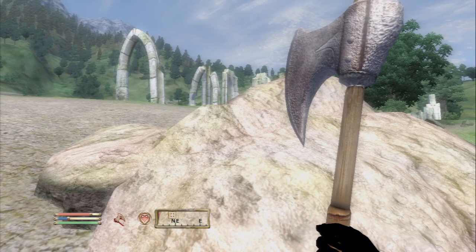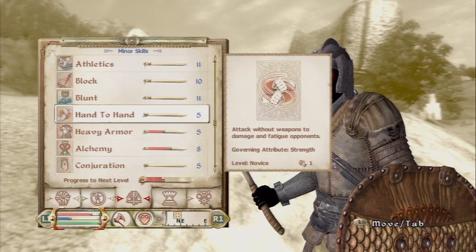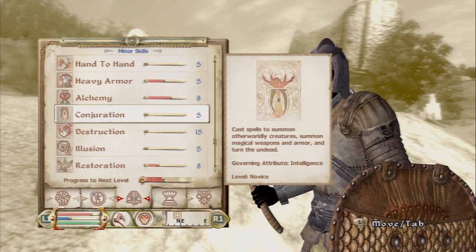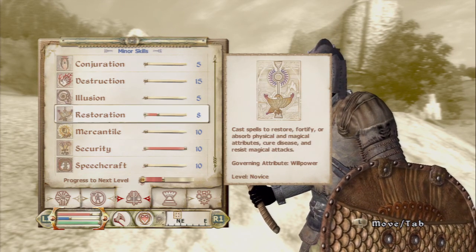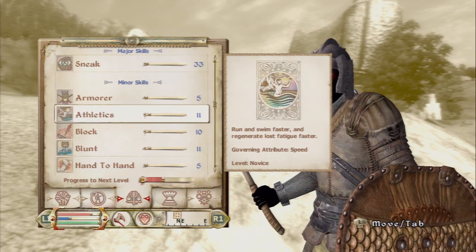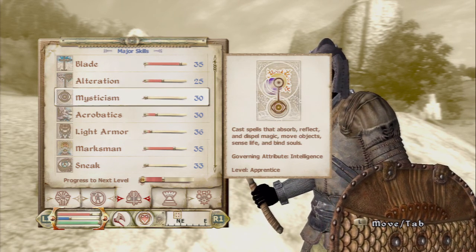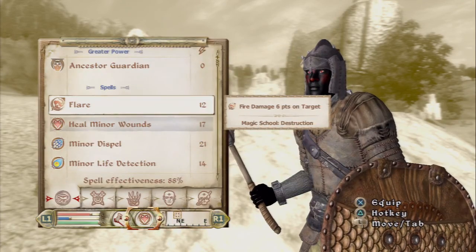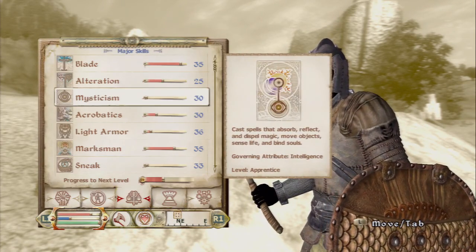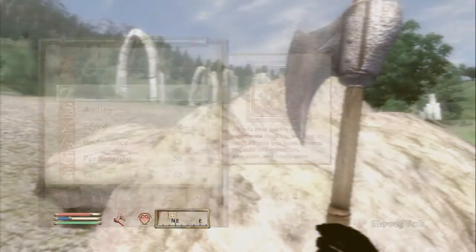As we improve our magical abilities — which is to say intelligence — for restoration, which is not one of my main skills, it doesn't actually affect the cost of the spell I don't believe. But it has to do with intelligence and willpower as far as how much magicka you have versus how much fatigue you have.